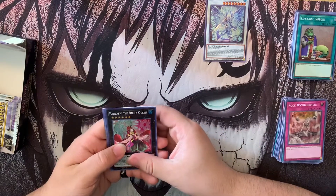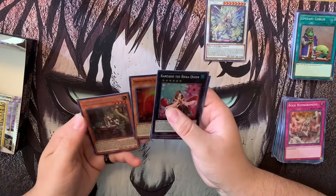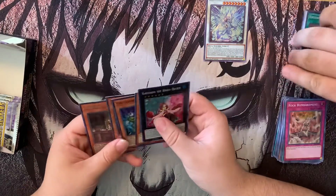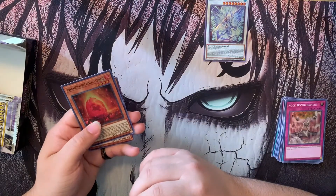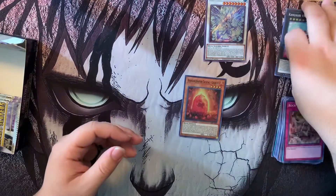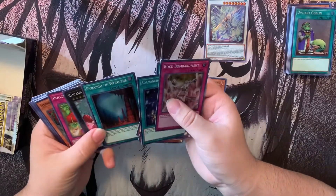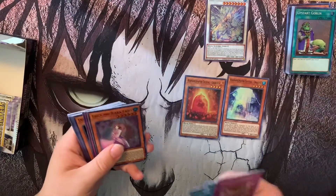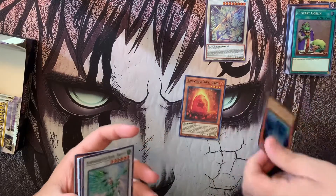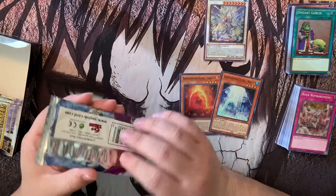I love how they reprinted Trap Trick twice now — I remember that card was like forty dollars. Tenzashi the Rika Queen, Lone Fire Blossom, Unizombie again, Emancipator Crystal Leonite. The Emancipators look a lot like Crystal Beasts — they all have crystals. This one's a tiger, and then the other one's supposed to be the dragon. I think there must be an emerald one for her as well. So we have Leonite and Dragite — let's see if we can get the other one.